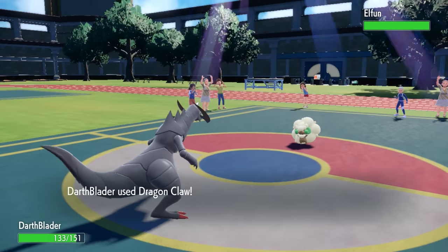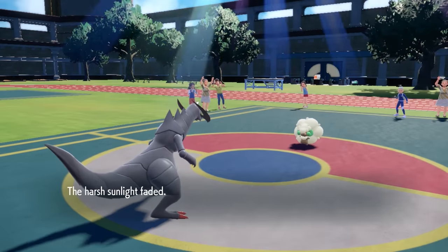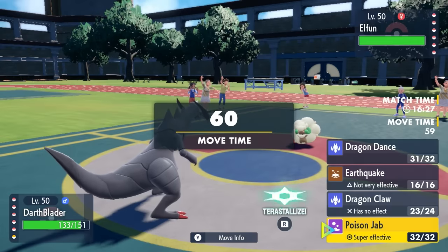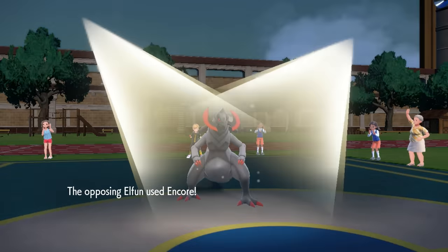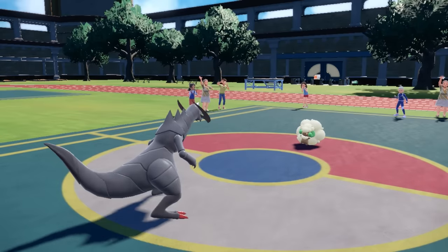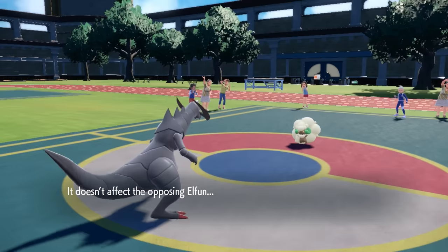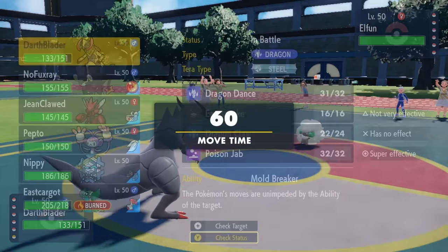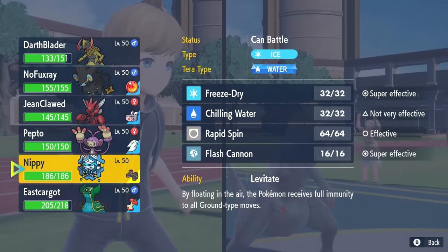I go for the Dragon Claw but my opponent makes a nice play and goes into Whimsicott, which obviously isn't affected by Dragon Claw - and that is annoying. I was so close to clicking Poison Jab there, I just really didn't think they were going to do it. Unfortunately, they're going to Prankster Encore my ass, locking me into Dragon Claw against a Fairy that I can't do anything to. While I did get myself a good position with that Lum Berry, I'm now forced to switch and save Haxorus for later.